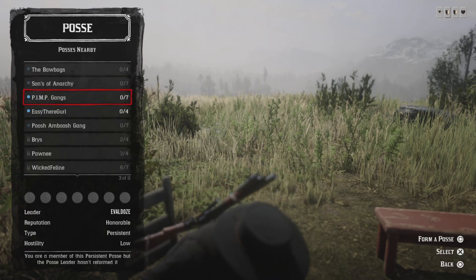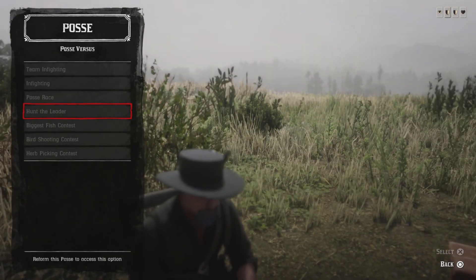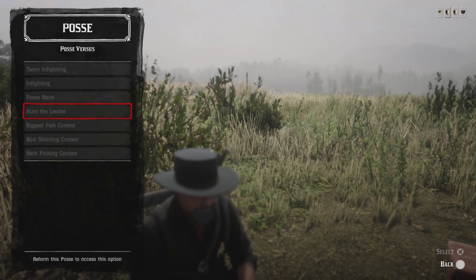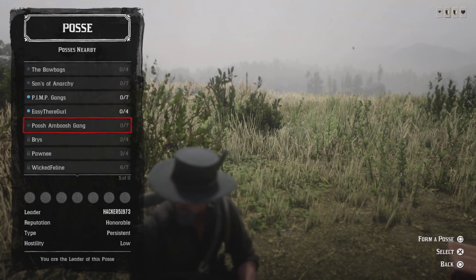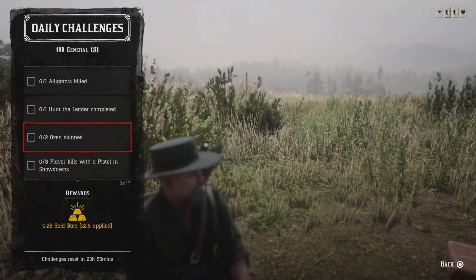For the one hunter leader challenge, you have to have a posse member. Go to your posse, go to Posse Versus, and go hunt the leader. You gotta have at least one posse member. Go ahead and start it, let the timer run down, and you'll have that challenge completed.